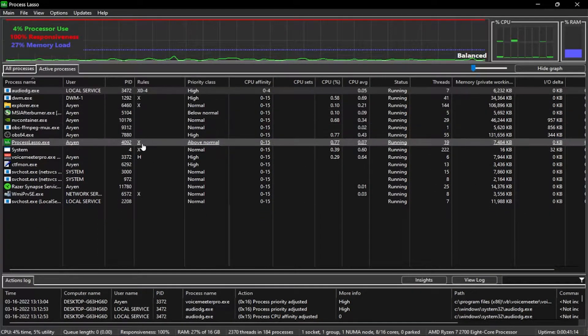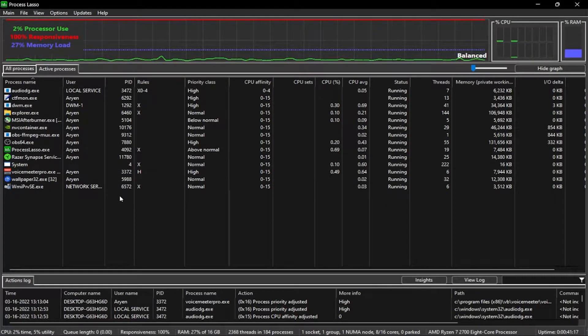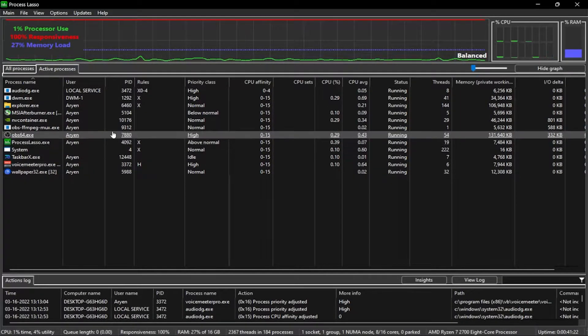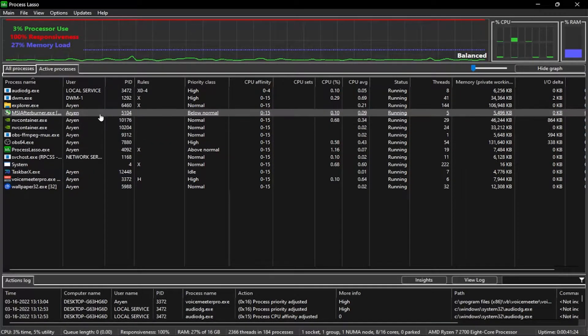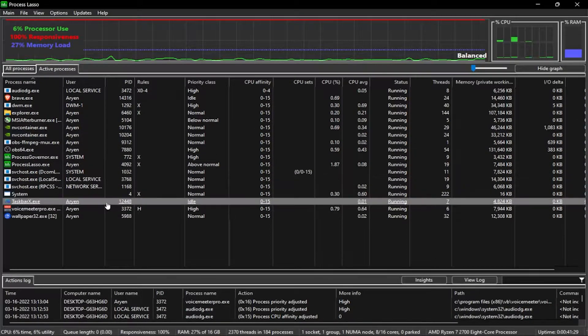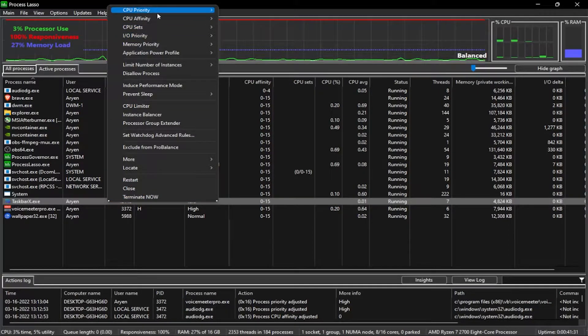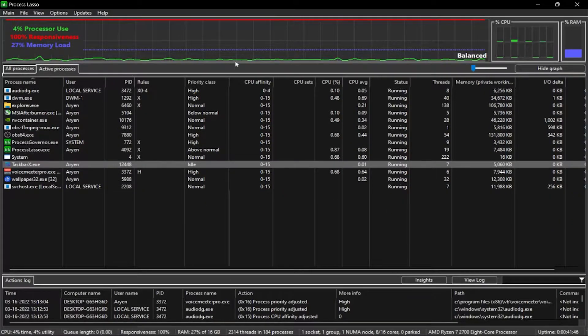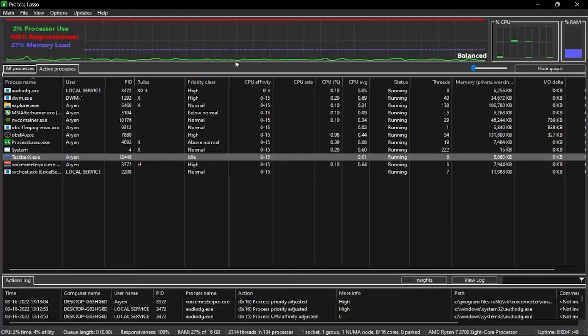For other things like Discord, if you have it open, you can set CPU Priority to Normal or Below Normal. I'll use taskbar X as an example — go to CPU Priority Always and set it to either Normal or Below Normal. This will help reduce processor usage and focus it on what you want.